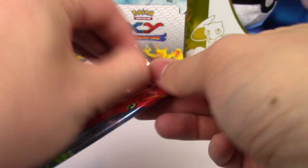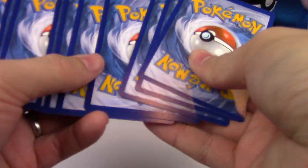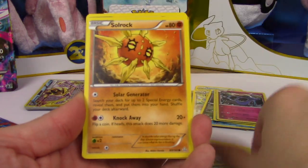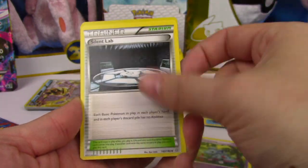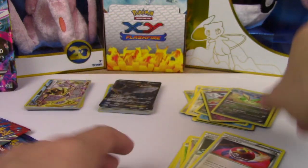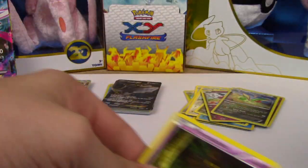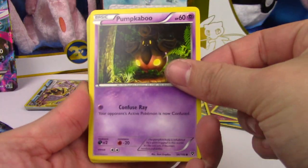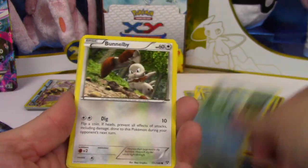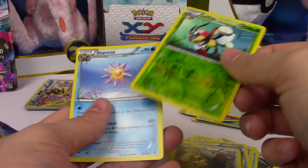Primal Clash - Clamperl, Bunnelby, Illumise, Solrock, Mudkip, Nidorina, Silent Lab, Repeat Ball, Mr. Mime, and a Flygon Hollow Rare! Not bad at all. XY Base instead of Furious Fists in this box. Pumpkaboo, Slugma, Honedge, Froakie, Bunnelby, Hard Charm, Double Colorless Energy, Diggersby, a Ledian, and a Starmie Regular Rare.